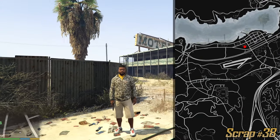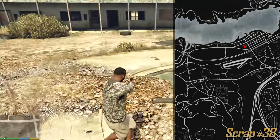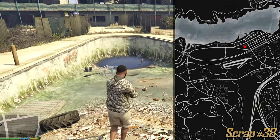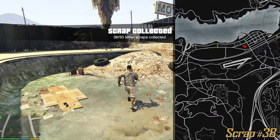We are currently at the abandoned motel which is pretty close to Trevor's house, and also in the center we have a pool which is of course also abandoned. There's so much garbage everywhere — including a letter.